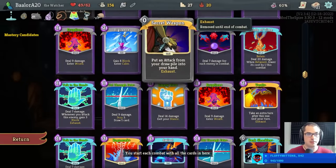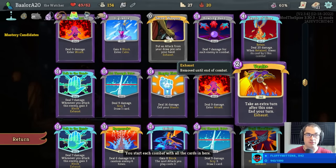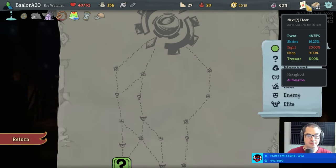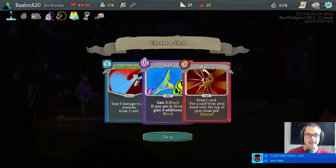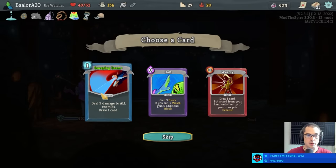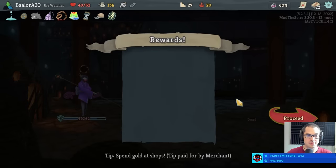Bottled lightning — meaning we can bottle secret weapon, or perhaps even better we can bottle vault and have two turns of vulnerable at the start of combat. Or we can get apotheosis. Actually, I'm going to click on sweeping beam, unironically. That's pretty good. I'll bottle vault — that seems spectacular.